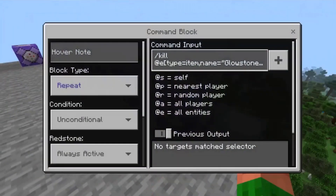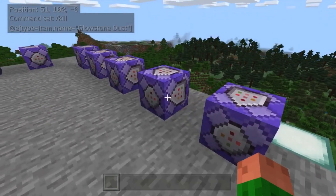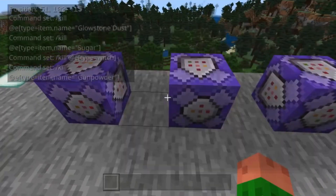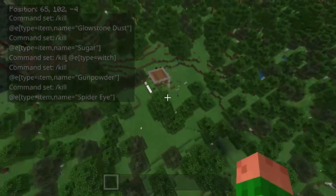These are just my personal preference blocks, just to kill any item drops that I don't need in this world from other mobs, like witches. And this is just for gunpowder and spider eyes. But you guys don't need that in your worlds.